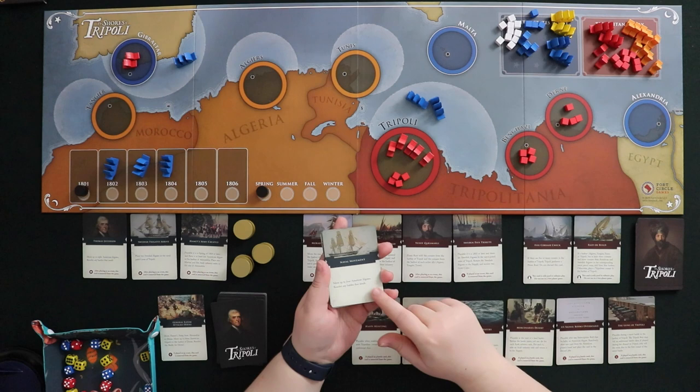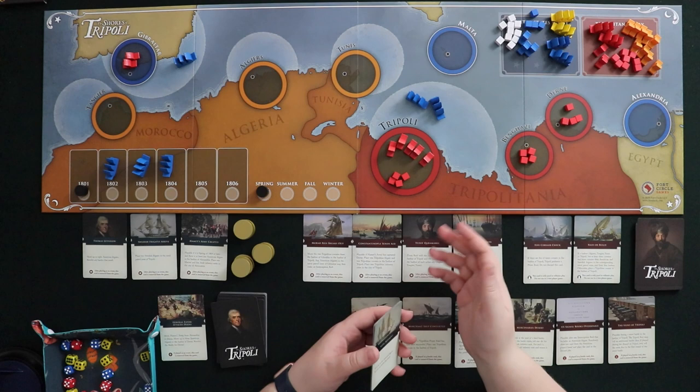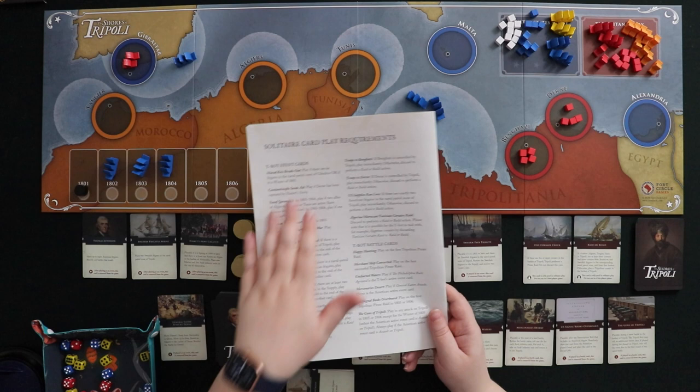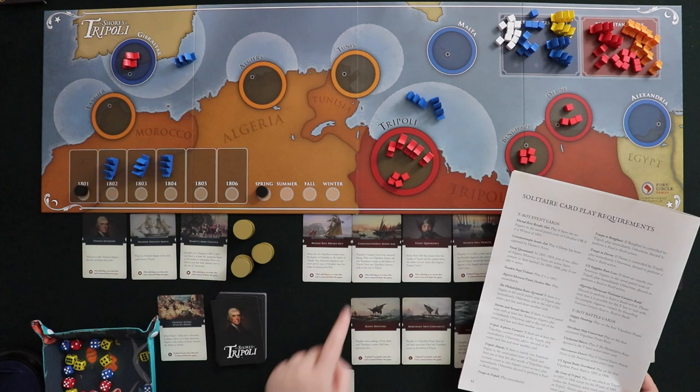I already had my spring turn — that was it, now it's the T-Bot's turn. Murad Rais is not going to break out because you can only play that card if there are no frigates in the naval patrol zone of Gibraltar, or if it's winter of 1801 — it's spring, not winter yet. I know it's not time for Constantinople Sins 8, Yusuf Karamanli, or Sweden Pays Tribute either. So we go straight to the Five Corsair Check.